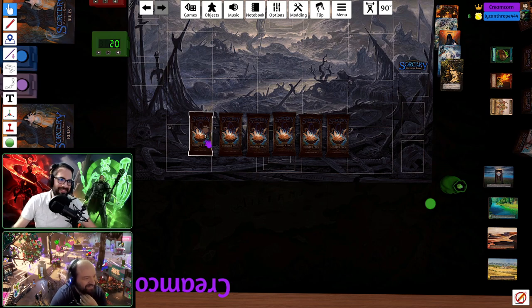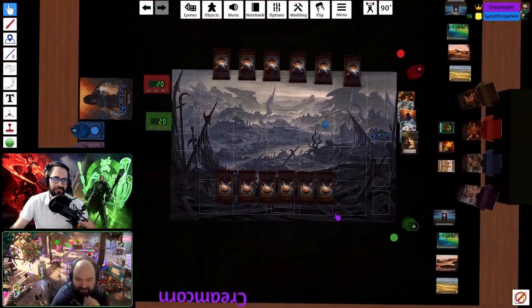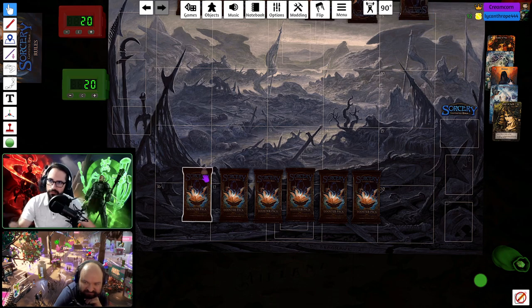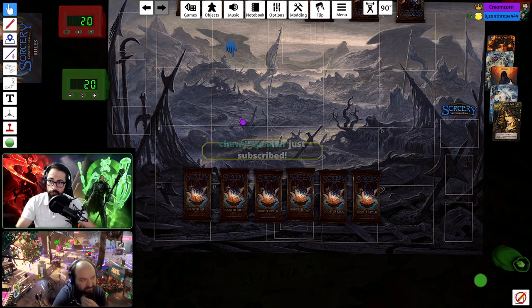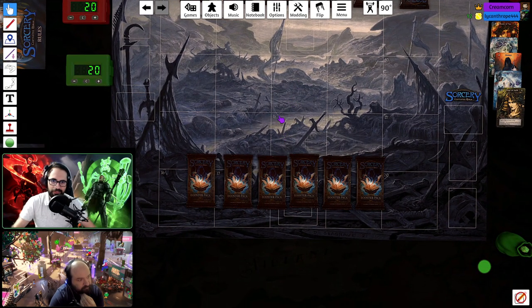These packs were generated without the foil slot in play — that would normally swap out an ordinary, but that coding isn't in yet. We've got 10 ordinaries per pack, three exceptionals, and then the elite or unique slot is in play. That's our pack itemization — we'll go, and I'll see you on the other side, Nathan.